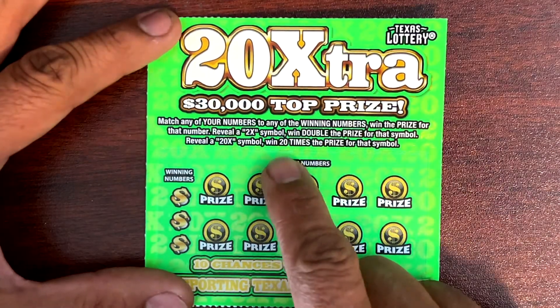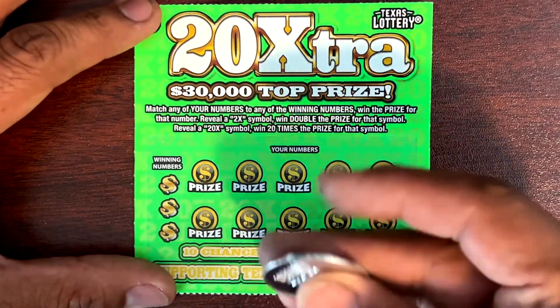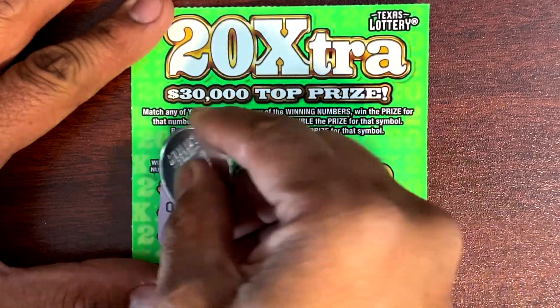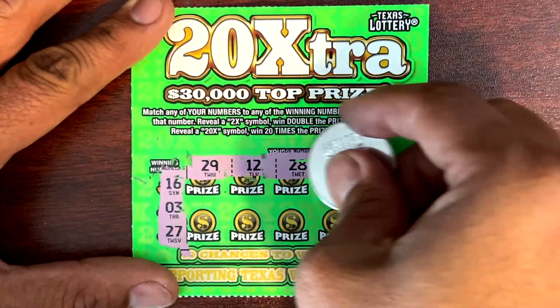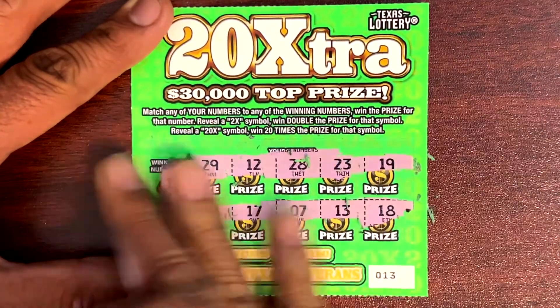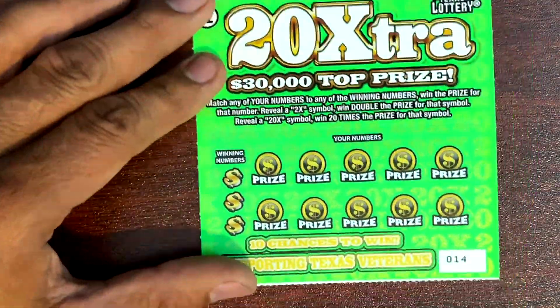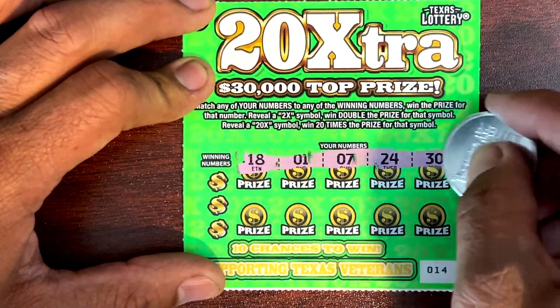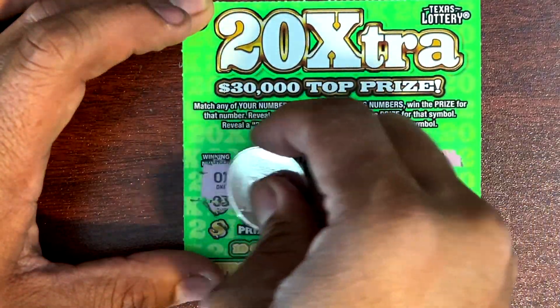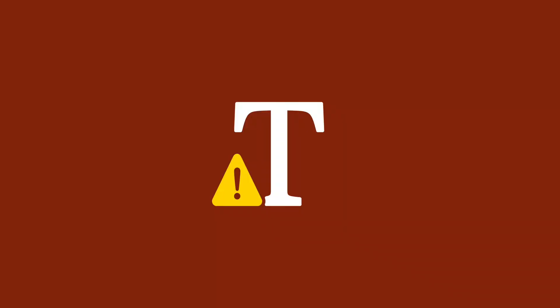Take ticket 13 on this one. We need to find the 2x or 20 times. Numbers are 16, 3 and 27. Nope. Take ticket 14. Numbers are 1, 3 and 21. There's one — it's not a bust, so we're good. Two dollars on the board, we'll take it.